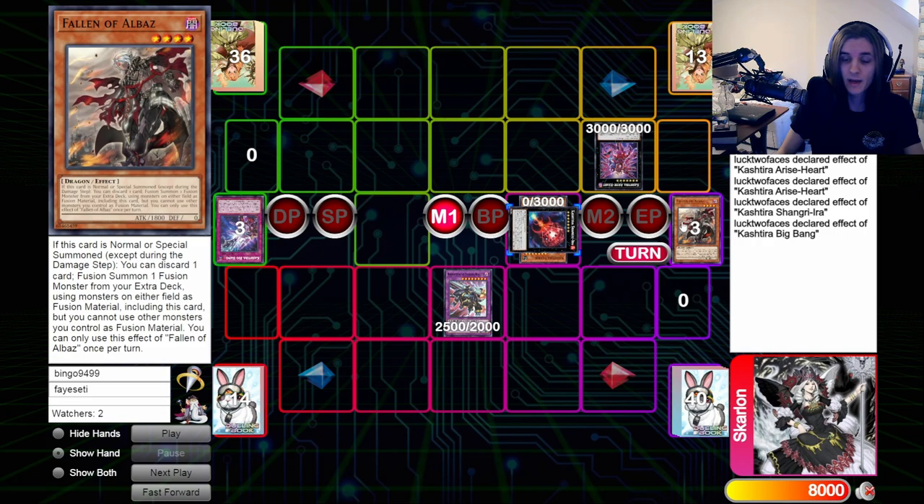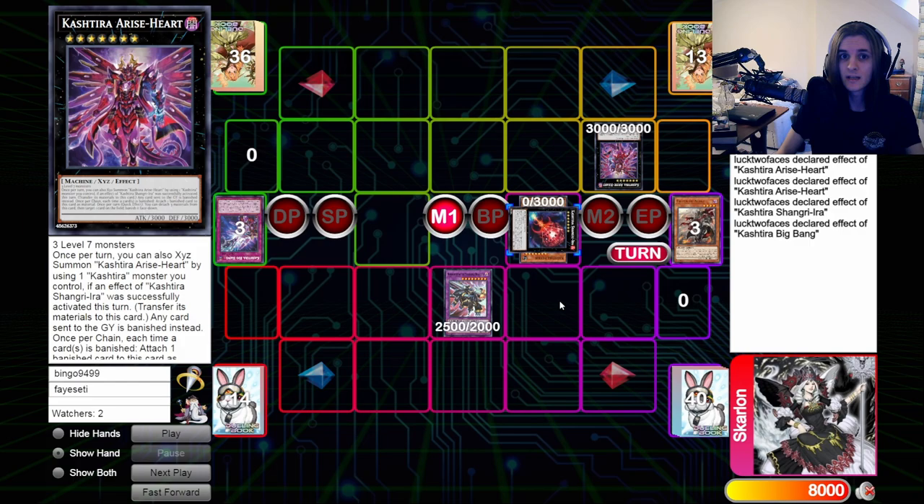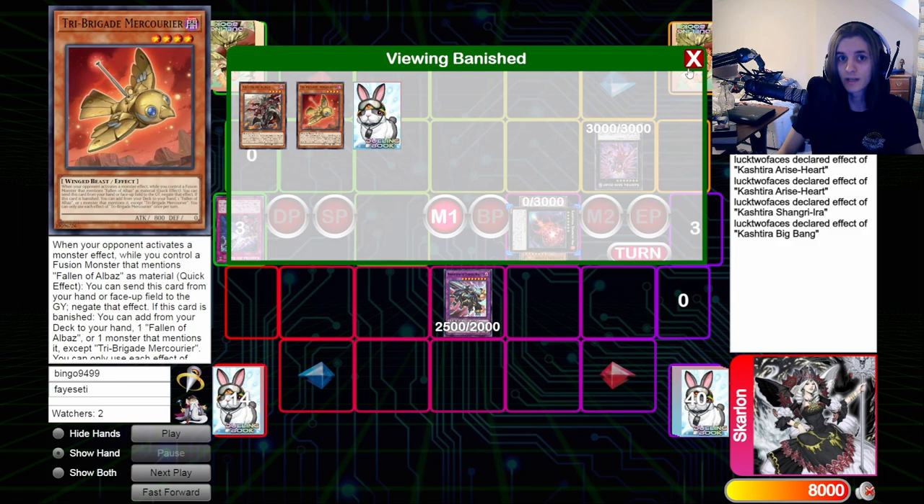So, if you see your opponent detach something like Big Bang off of a Riseheart to banish your Branded Fusion, or if you activate Branded Fusion and have three cards in the graveyard and your opponent controls Birth, you need to — on the new chain, when they go Chainlink 1 Riseheart — go Chainlink 2 Mercurier, because they are going to activate a trigger effect of a spell or trap, and then you cannot Rinbrum to bounce their monsters. You cannot afford to give up that additional search with Mercurier.